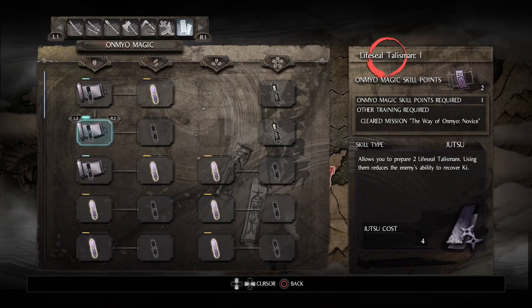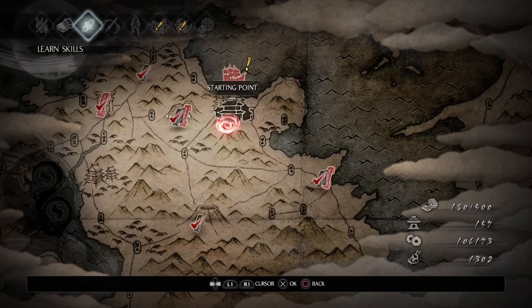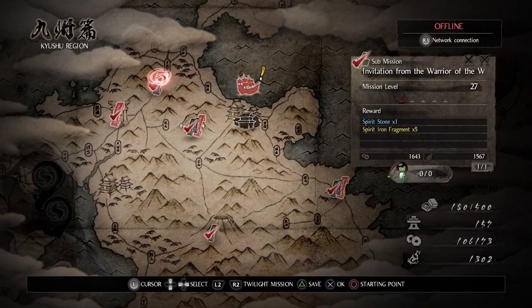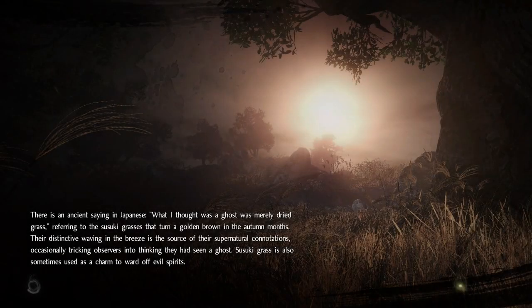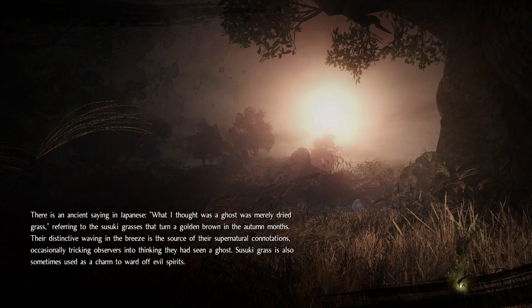What this does is make it harder for your enemies to recover their ki. One of the cool things is that this boss in particular uses attacks that take a lot of stamina. So if you get him down to zero stamina and then you visceral attack him, he will have a very hard time getting back up and you can just keep doing it over and over again.